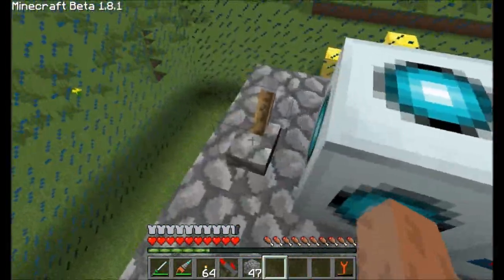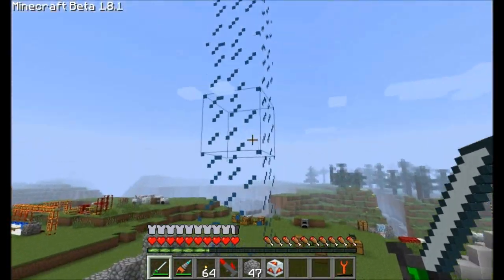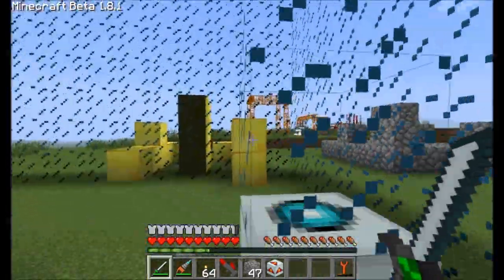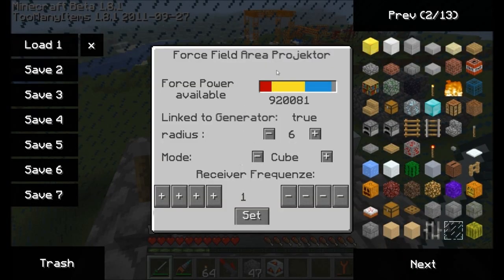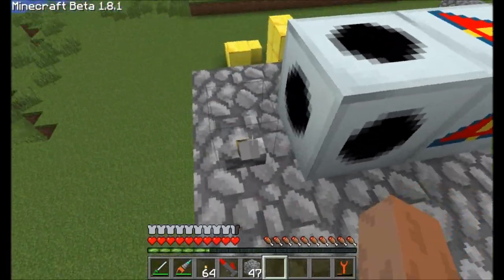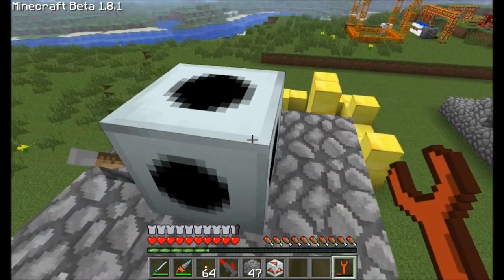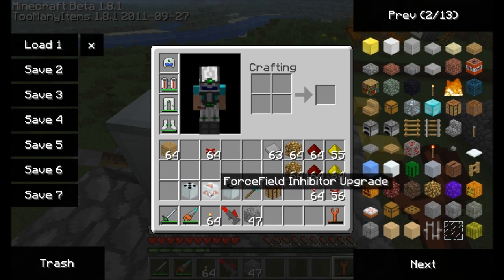If this inhibitor upgrade is turned off, notice that as soon as I turned it off, the force field came back on the directional projector machine. So that's what the inhibitor does: inside the field of this force field area projector, if there's an inhibitor upgrade attached, it disables any force fields other than itself. And that upgrade can only be attached to the area projector.